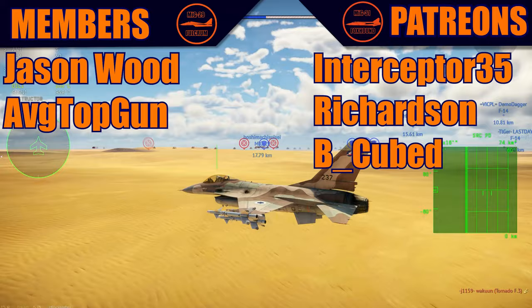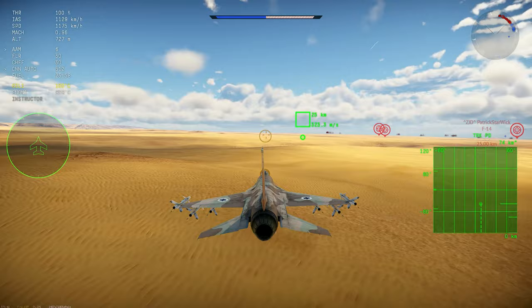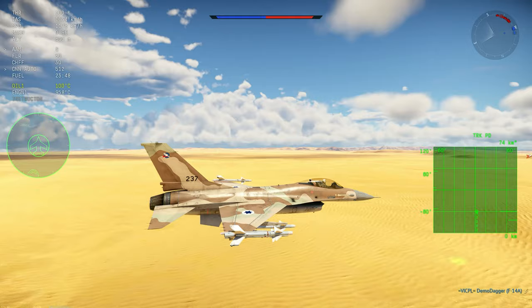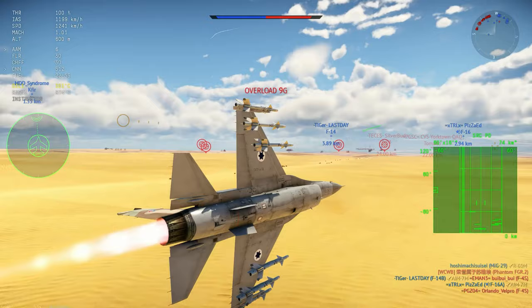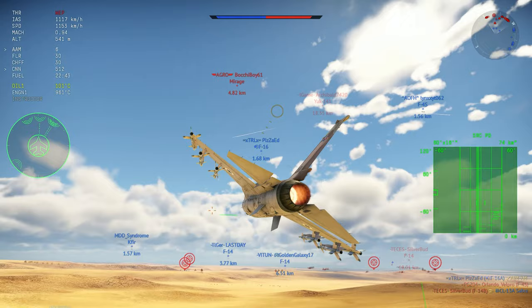Hello guys, it's Matt and today we have another video. Thank you to all the members and patrons — make sure to subscribe. We have another one of these strategy videos; I did one about three months ago when the MiG-29, the German MiG-29, came to the game. Today we are flying F-16s. The first match is with the Block 10s without BVR, and then we'll fly with BVR in the second game.